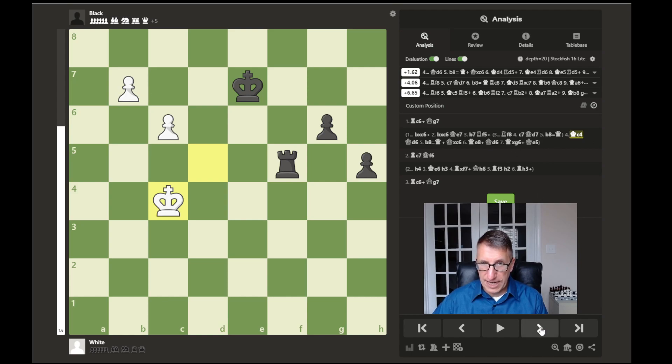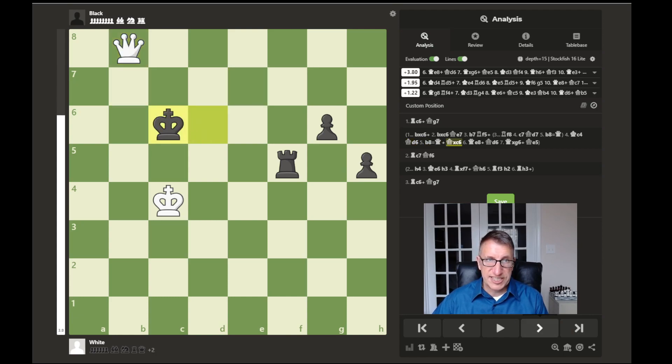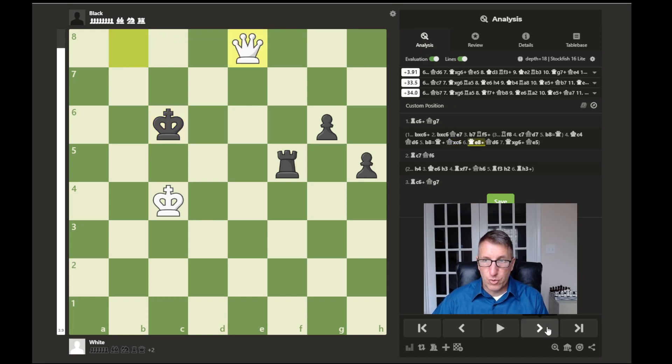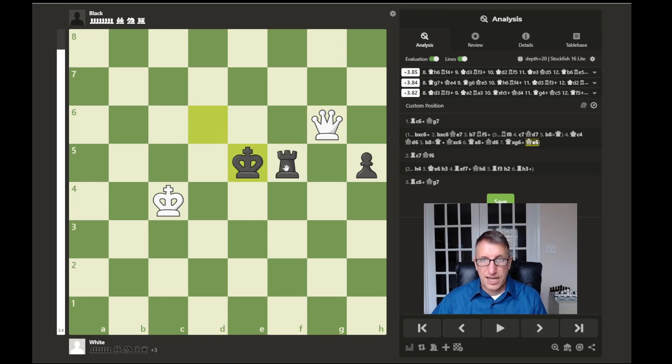The game would continue with the king moving in, but this pawn would just promote. At least the king would be able to capture the other pawn. But after queen to e8, the king would move and this pawn would be captured. The queen would be able to win against rook and pawn — this queen is just too powerful. The king would have to move to protect the rook, but the queen would be dominating with the king stuck in the center of the board.